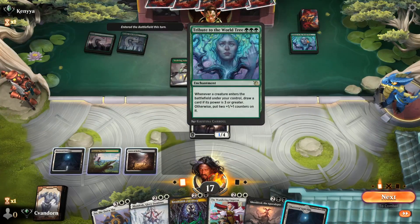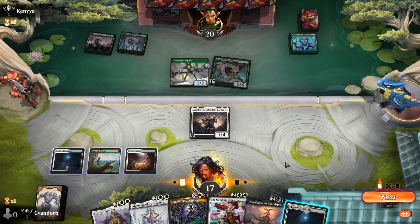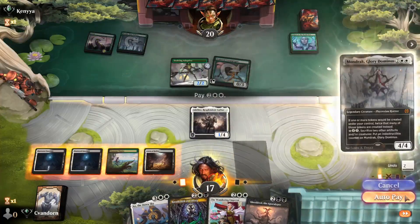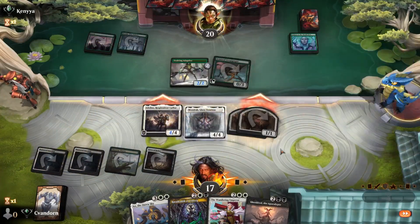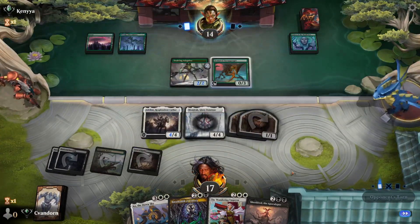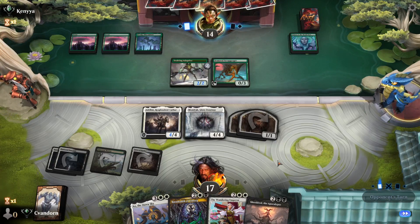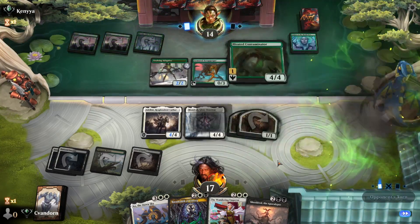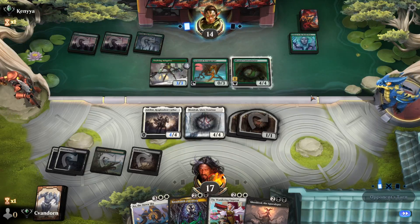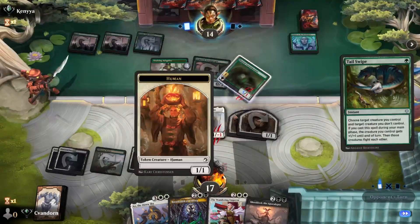Tribute to the World Tree from the opponent — that's cool. Okay, it's a big choice here — either Mondrak or Ratadrabik are the two good choices, but I think Mondrak is the better play. We'll attack for six and pass. Opponent's going to play a Bloated Contaminator and draw, and a Tail Swipe — that's rough.